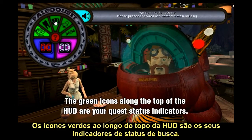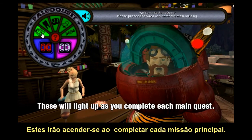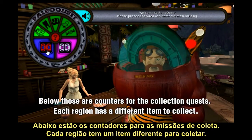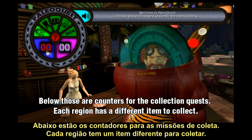The green icons along the top of your HUD are your quest status indicators. These will light up as you complete each main quest. Below those are the counters for collection quests. Each region has a different item to collect.